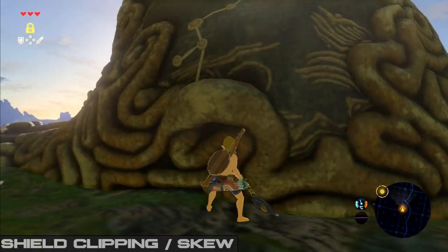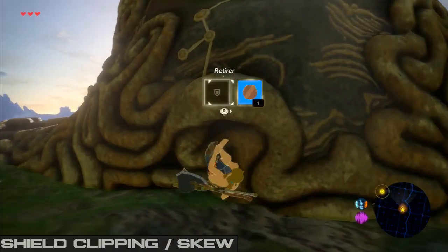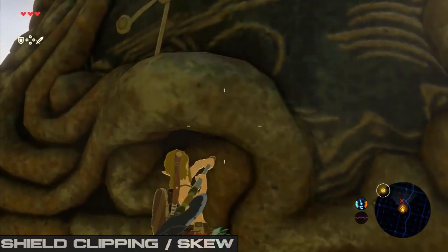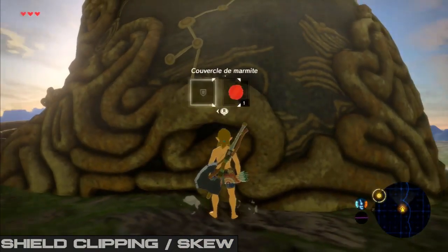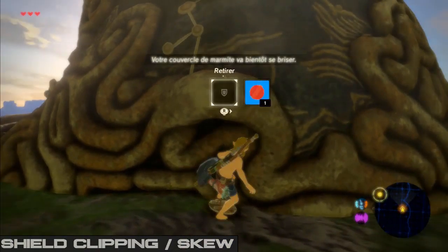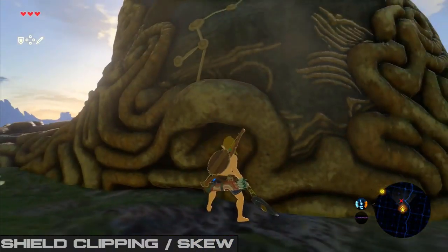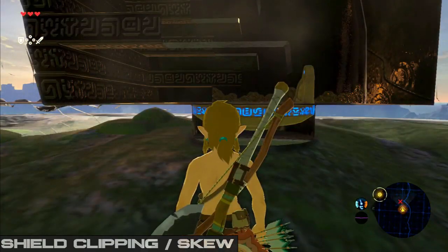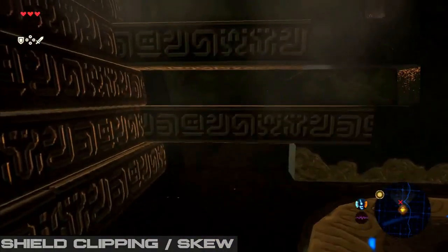The last thing that could happen is that you have the right skew angle but still can't clip through the wall. This is probably because you are not set up correctly in terms of Link's angle and Link's position. You can redo the clip attempts as much as you want until you bonk — bonking is this animation. This will remove your skew, so if this happens you need to redo the skew setup. Once you've successfully clipped through the wall, all you need to do to enter the shrine is crouch under the platform here and then stand up and jump in.